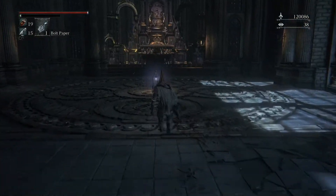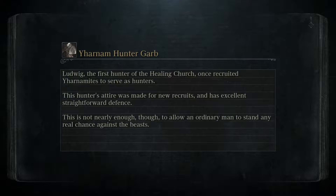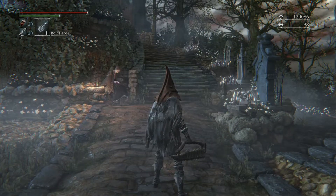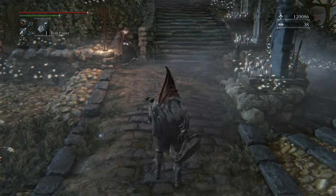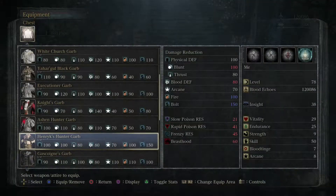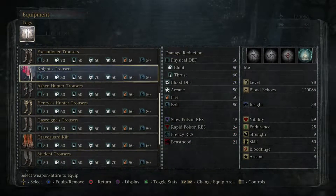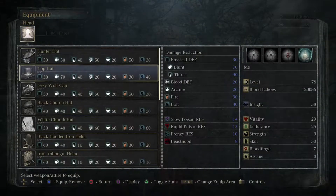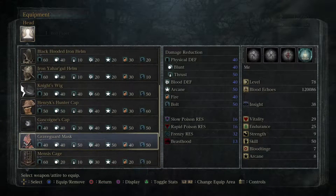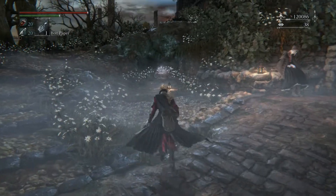I need to pause the video after this just to do a rundown of what I've done so far and what I haven't. After checking everything, I am fairly certain I'm done with everything for the most part, so I'm just going to change my looks a little bit and go to Upper Cathedral Ward. I'm kind of feeling very knight-y, so I'm going to wear my knight set. I really like this set — it looks pretty dope, but I feel like it lacks a helmet. I'll just equip something, actually no, I'm going to go like this.